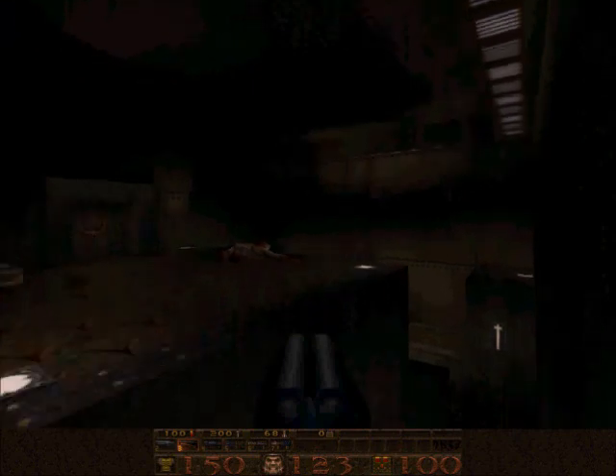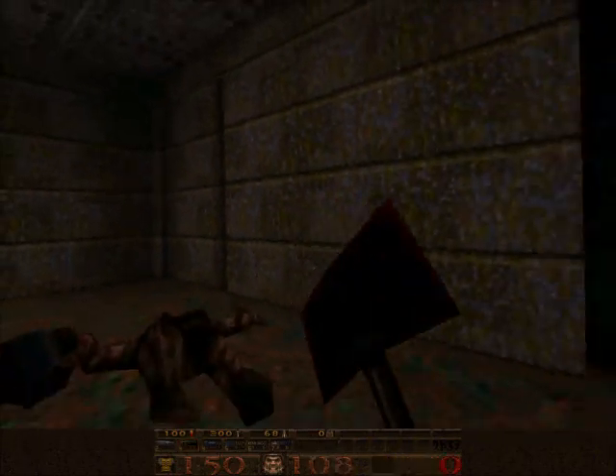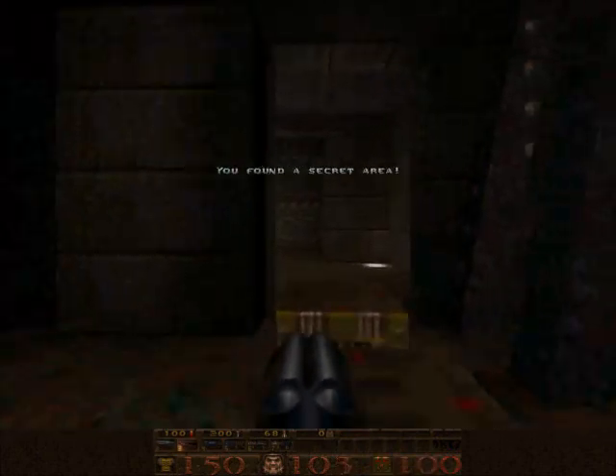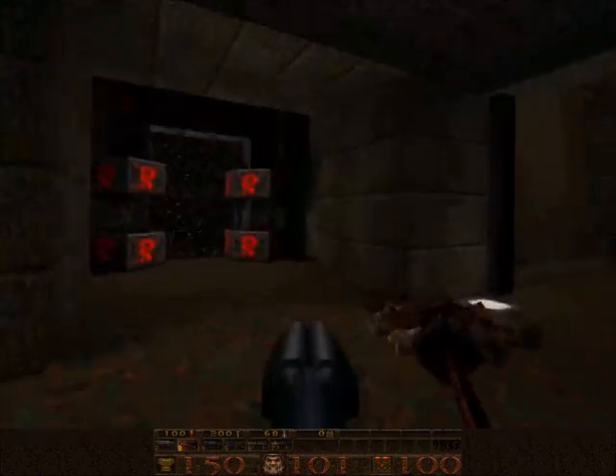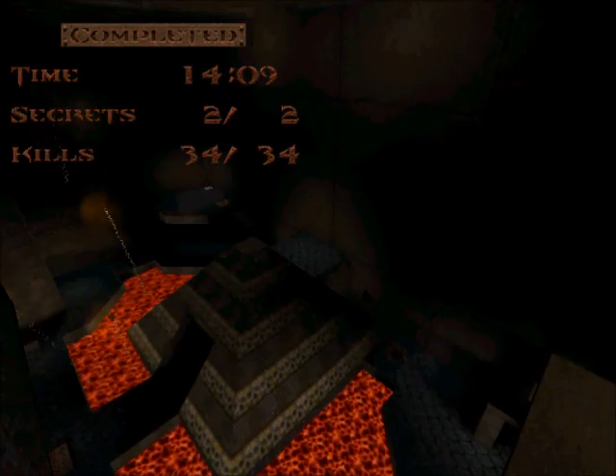Now I have to remember where the exit actually is. Am I in the right half of the level, even? Oh, there we go. Yeah, that was obvious. How come I couldn't find that? Alright, so yeah, those were the secrets. And now, back to the regular levels.